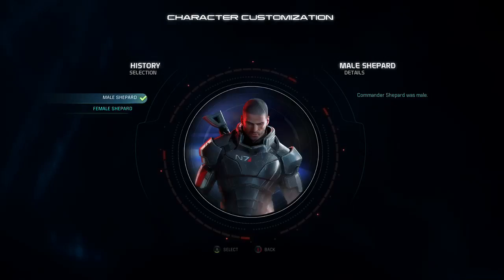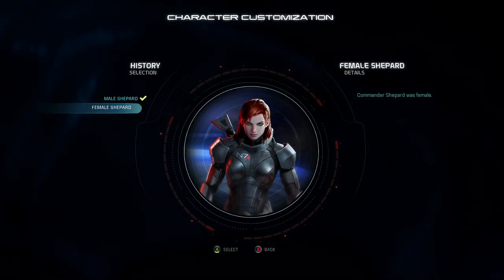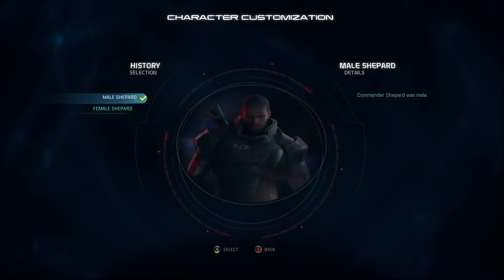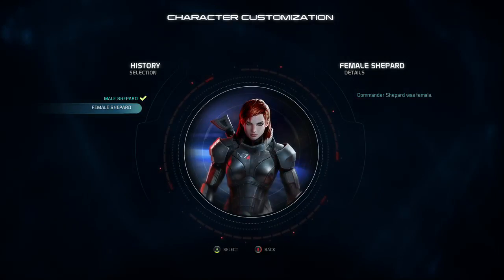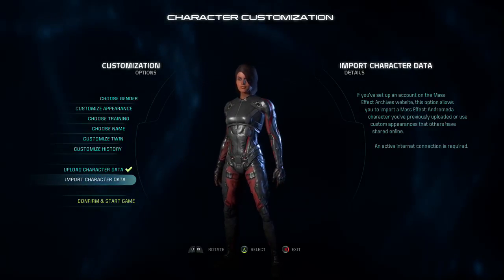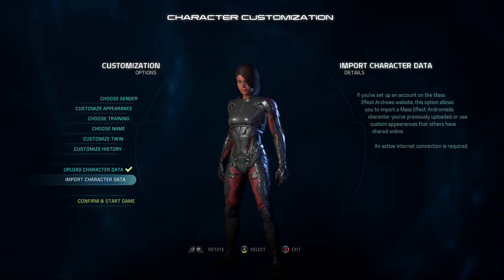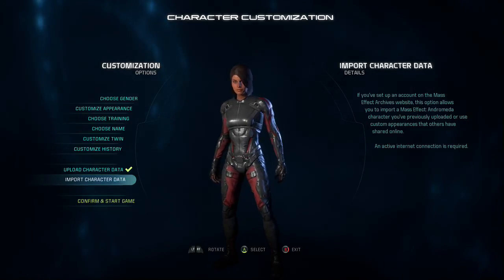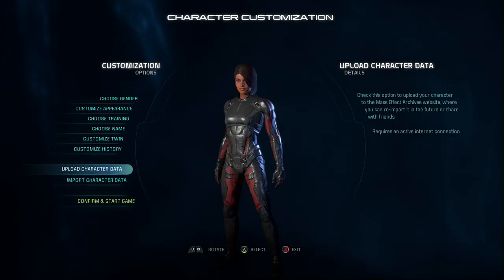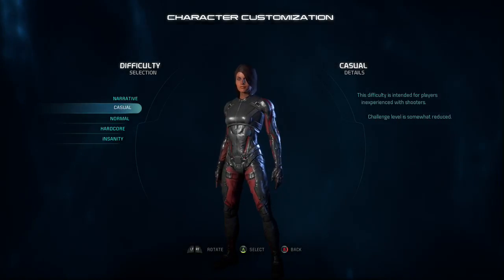Customize history. Oh — okay, character customization, female. Female Shepherd, history selection. Commander Shepherd was female. Upload character import — you can import if you set up an account with the Mass Effect archives website. This option allows you to import a Mass Effect Andromeda character you previously uploaded in order to use a custom character. Upload character data.